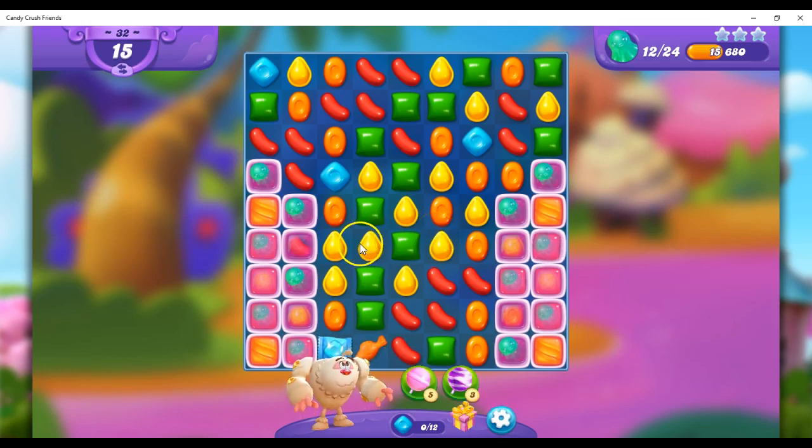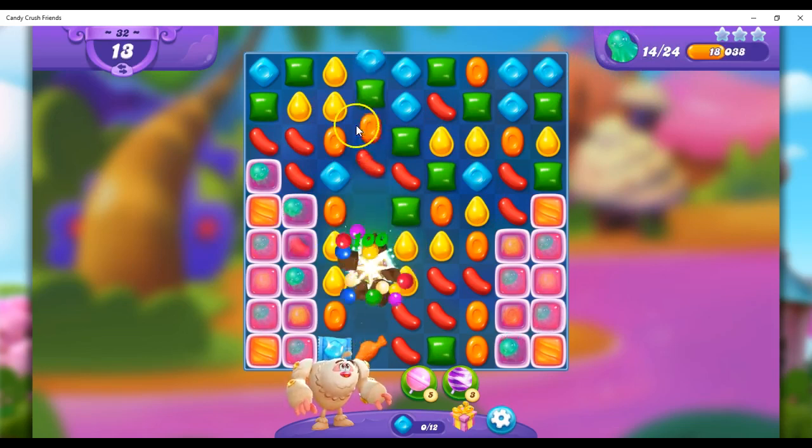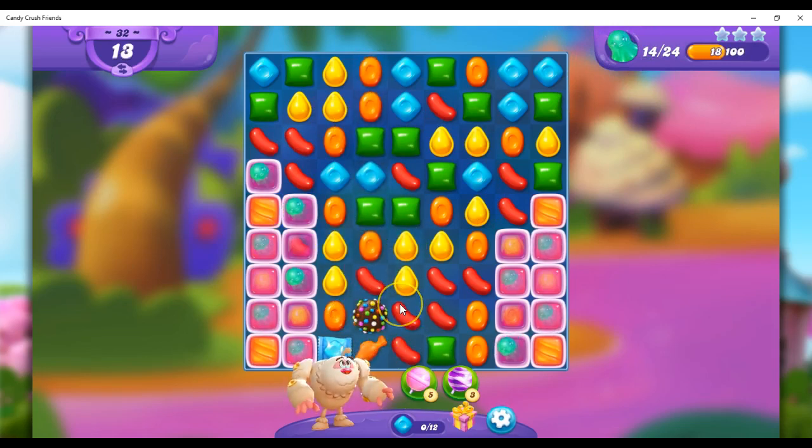I could make a wrapped here, I could make a striped here. I've got a lot of opportunities. I think I'm going to go for another color bomb. I still have 14 moves. I can't get so involved with this that I forget to pay attention to my goal here.